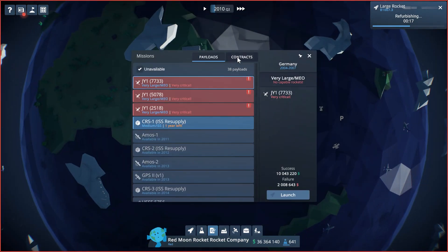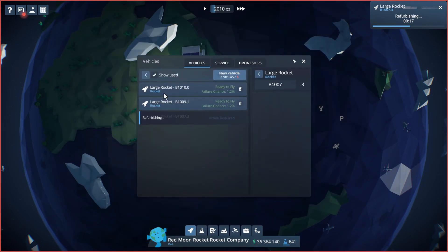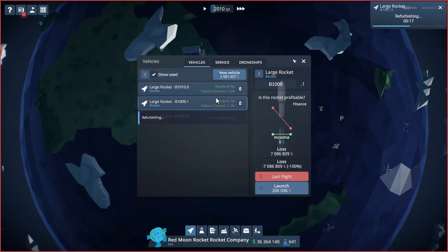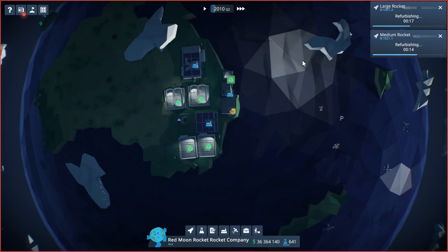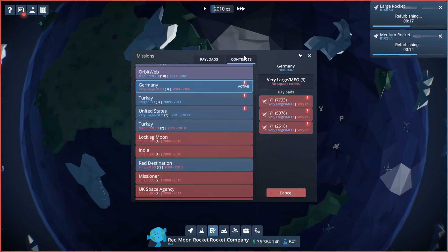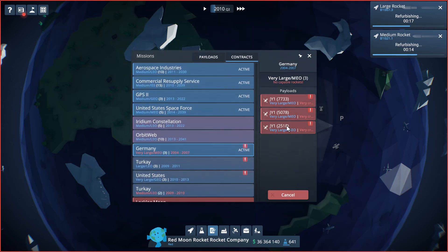In our contracts area we have lots of active contracts. Large rocket wise there's nothing available right now. Medium rockets — we need to refurbish that one, launch it again, and again nothing. One thing I mentioned last time is this game has a lot of pop-ups, a lot of things you have to click on — it's just a very click-happy game, not that there's anything wrong with that, but we need to be aware of it.